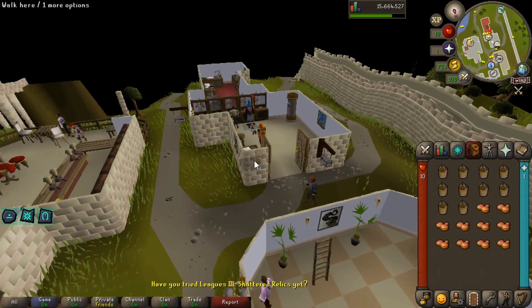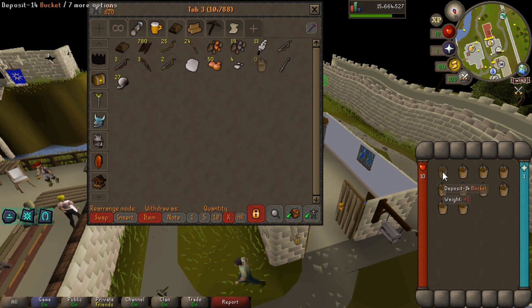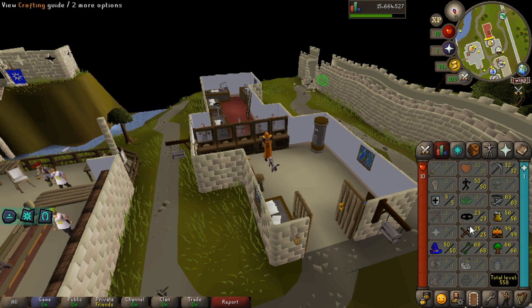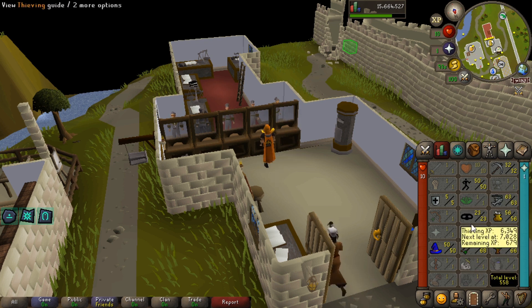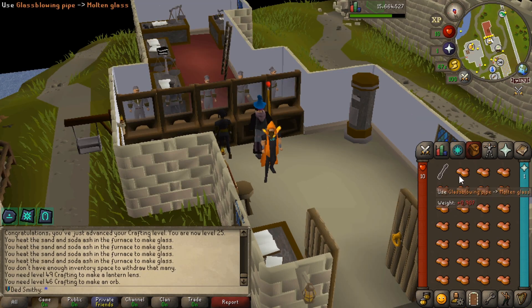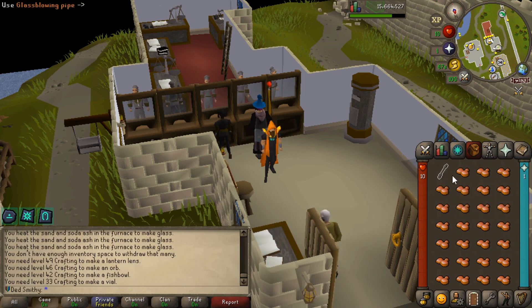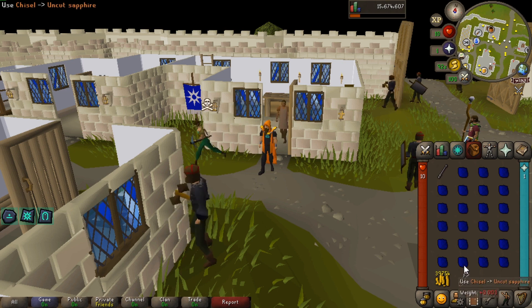Let's see — 50 molten glass got us to 25 crafting. Going to blow these up now. I need to make 100 orbs — I've only got 50 and I'm not sure if I've got the level yet. Unpowered orbs is level 46, so we'll need to work up to that. Fish bowls are 42, vials are 33, but oil lamps — found it, let's go.